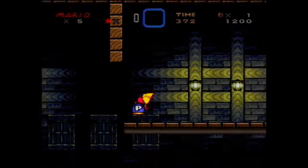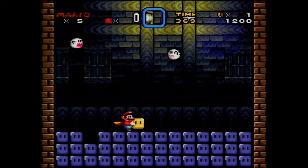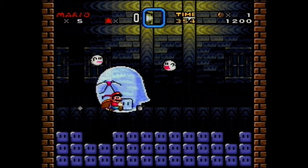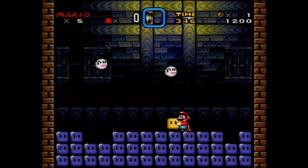Then you can go into that door and get a 370. It's possible to get a 371 if you have a really good timing, but then the timing for the boo ring in the second room is a lot harder. With that strat it's possible to get a 340 or 341. That's it for the Ghost House with the hardest strats. Next up we've got the Star World.